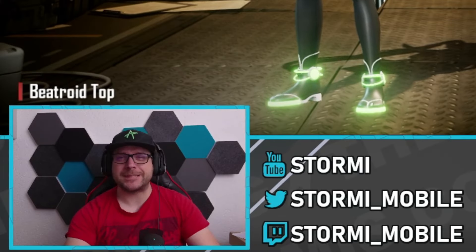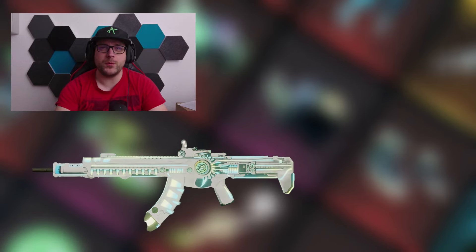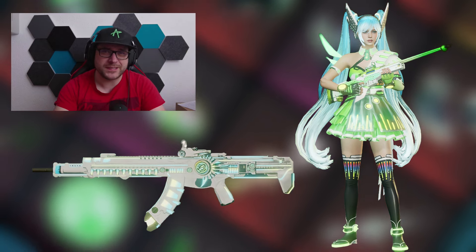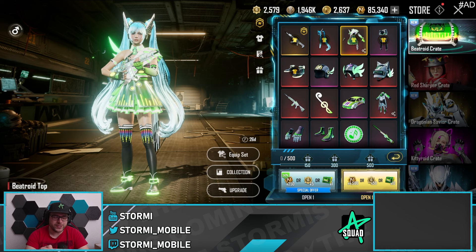Last night the B-Droid crate got released in New State Mobile, and with that there's a brand new Gunnap skin for the AK Alpha. In today's video we want to open the crate, look at the skins, and hopefully get that AK Alpha skin. If you're curious about my pulls and the skins, definitely stay tuned and watch this video until the end. Thank you everybody for being here again, really appreciate it.